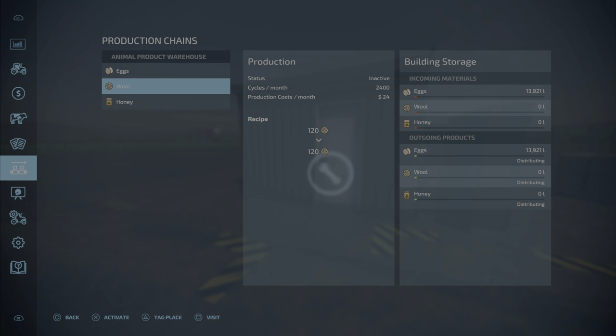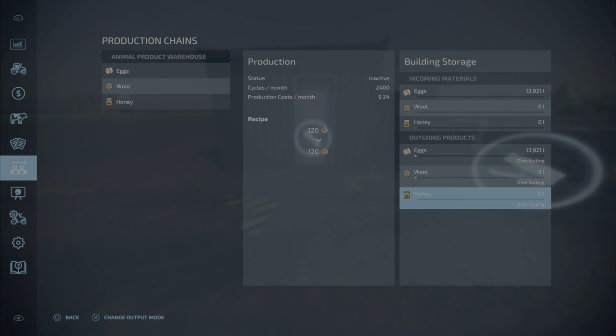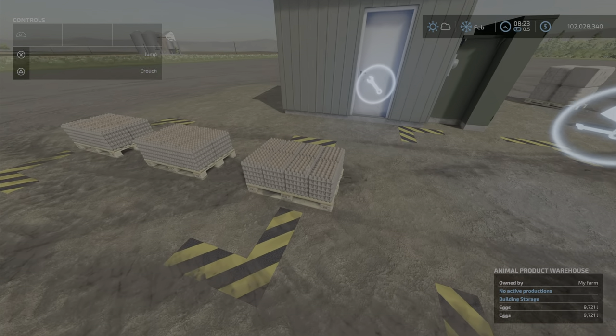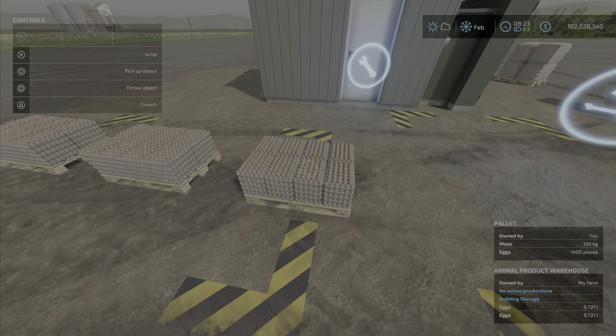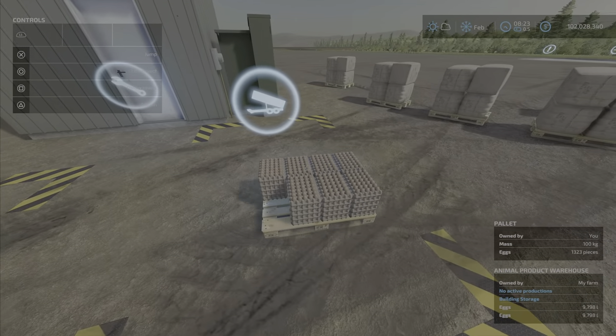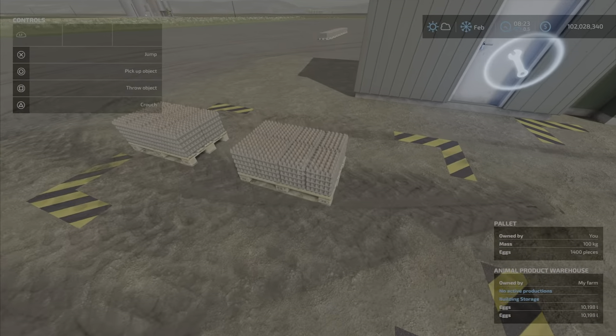Maintenance is a dollar per hour, it says — a little bit odd. Now, as you see, you can set it to distribute, sell, or store. So obviously: in, out, right?